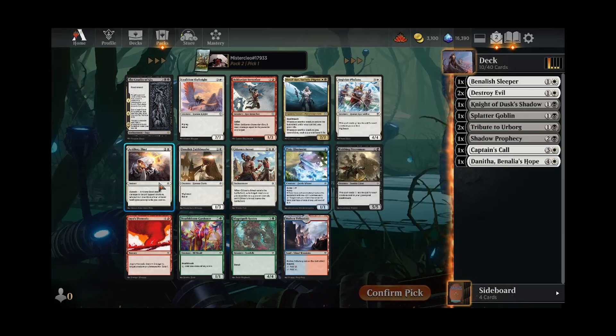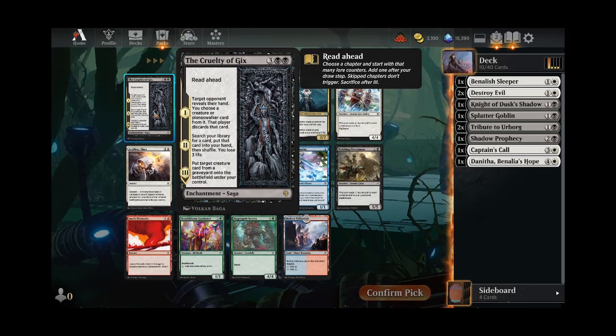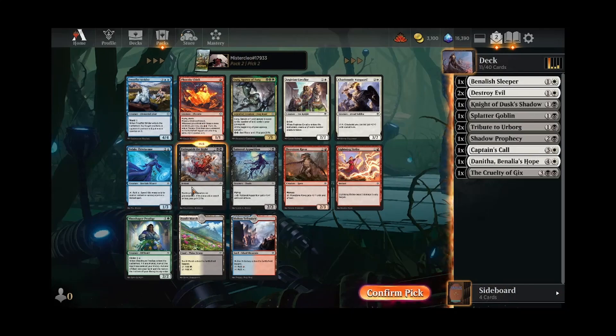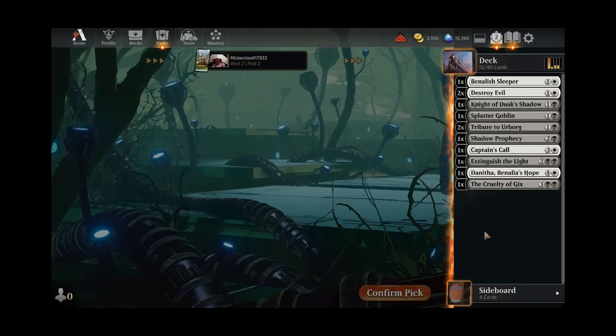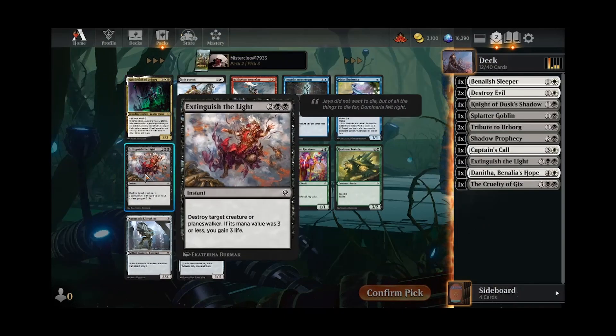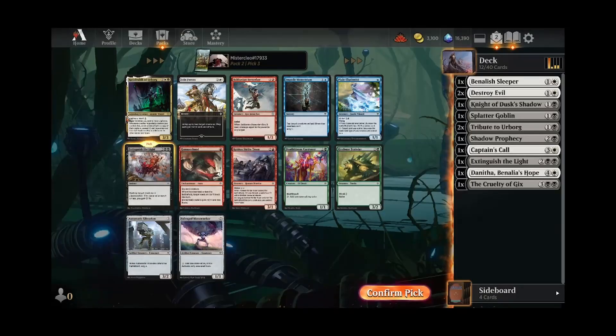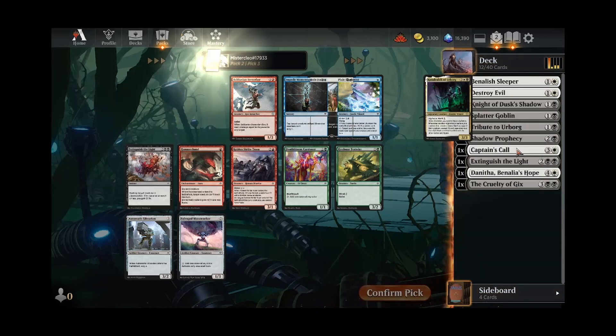Here I think we're on either Citizen's Arrest or Artillery Blast. Cruelty of Gix — this seems pretty strong. Even if we read ahead and just make this 'put target creature card from a graveyard into the battlefield,' that's still pretty good. Yeah, let's go ahead and take that. Now we can take Extinguish the Light, some superb interaction there. We have another Extinguish the Light, which I think probably needs to be the pick over Radadrabic. I don't think we have enough zombies to make that work. Yeah, we'll just take the super solid removal spell here.